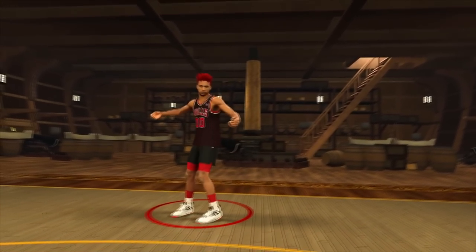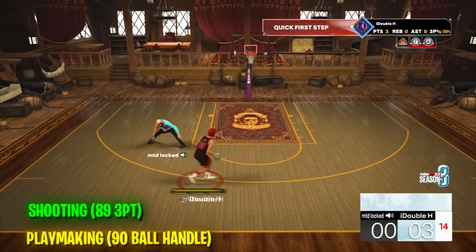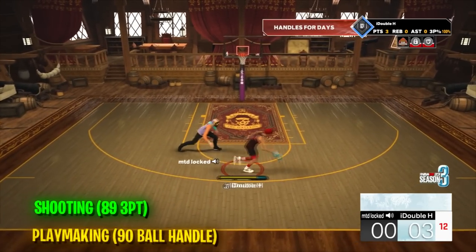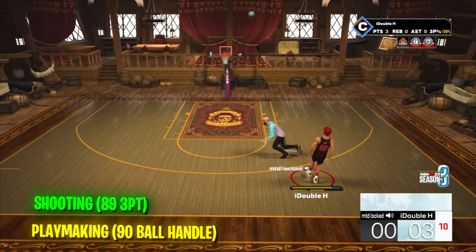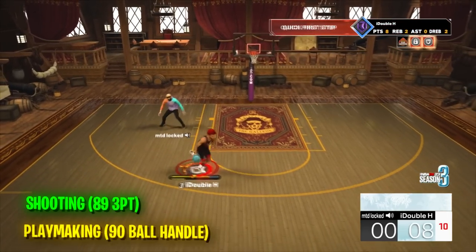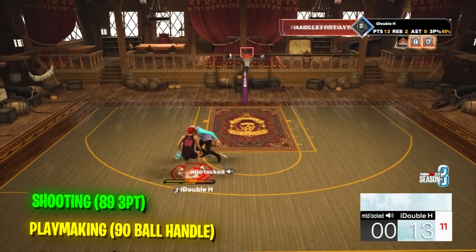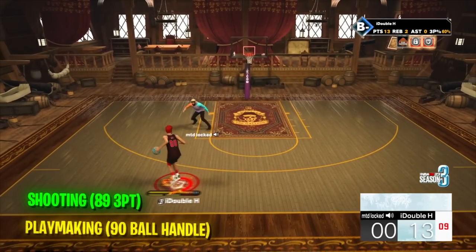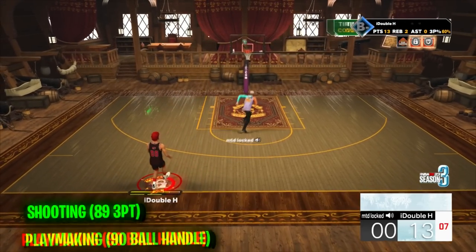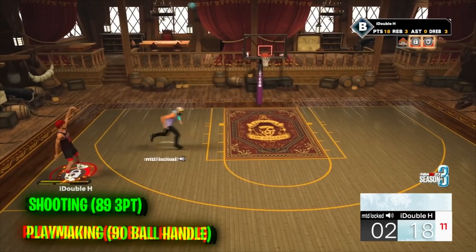We are going to be showing gameplay of this build. I haven't played a ton of games with the build, but the games I have played, this build is insane. We're going to start off with a couple of shooting clips. This build does not get contested nearly as much — it's so much harder to contest with all the badges it has. It can fade, it has gold agent threes, it can shoot over people, it has Dead Eye, it has Blinders. You can shoot those fade shots, those side shots. This build is a crazy shooter.